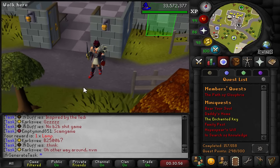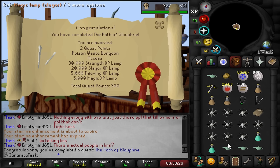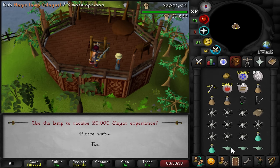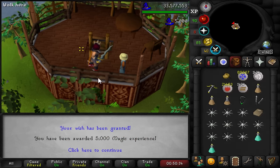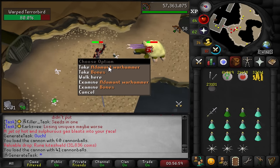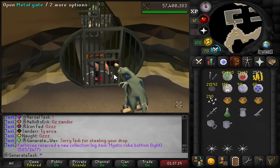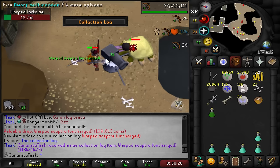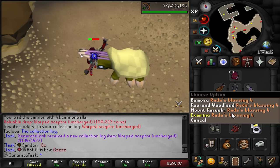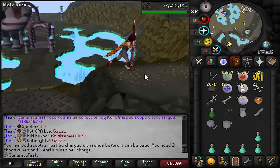Time to do the new quest, the Path of Glouphrie, and then we can go for that Warped Scepter. Let's get our quest cape back, music cape, diary cape trim and all that. Path of Glouphrie completed and we now have 300 quest points! Time to actually kill the monsters in there to get the 1 in 320 Warped Scepter. They do drop some good alchables so we might make some money along the way. About 200 kills already so it goes super fast with the cannon.